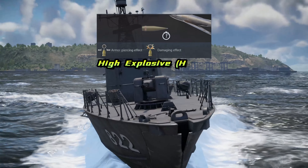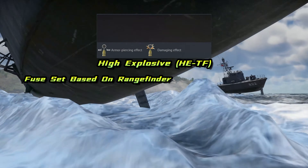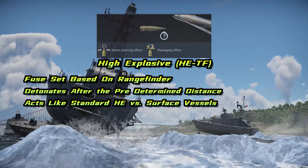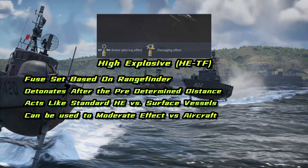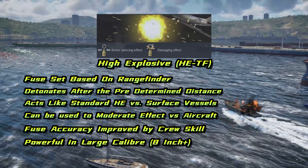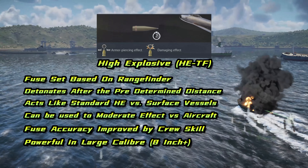High explosive time fuse shells have a time-based fuse set based on the rangefinder setting at the time the fire order is given. They detonate after a predetermined distance and can be somewhat effective against aircraft. These become obsolete when your ship has the next variant.